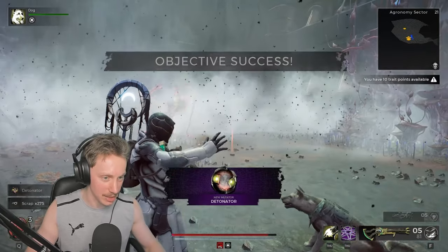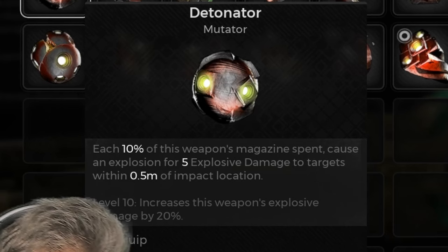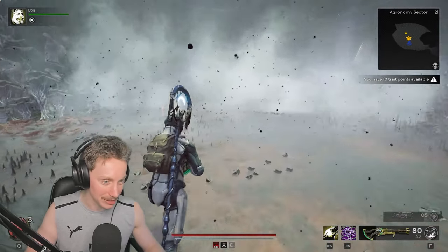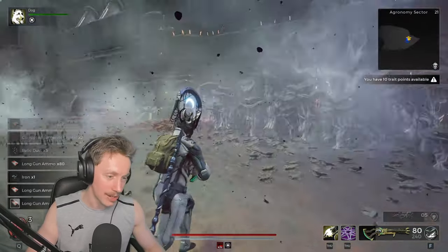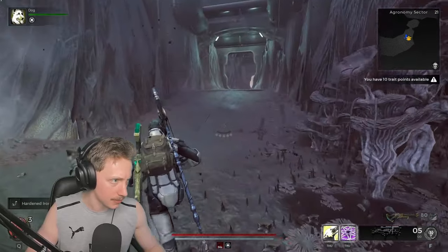We are getting so many items this session. Detonator: each 10% of this weapon's magazine spent causes an explosion — 5 explosive damage for targets within 5 meters of the impact location. Not bad. Can we put that on the cube gun? Let's see — Detonator right here. It does work. That might be a little bit powerful because it has a tiny magazine, and the whole point of the cube gun is for the magazine to essentially be empty at all times. So if we can maximize that into damage, that's perfect.